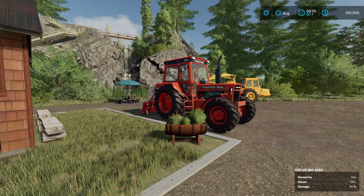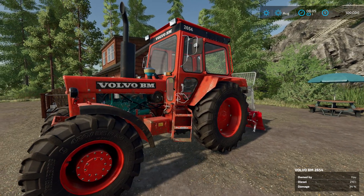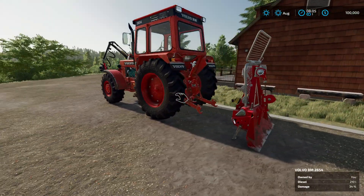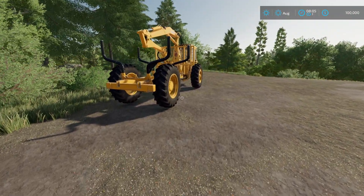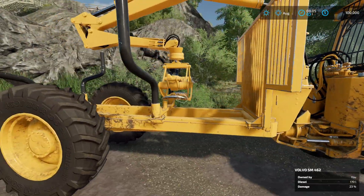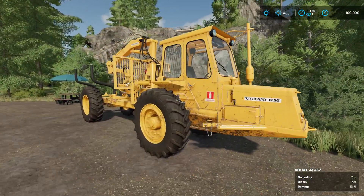We have a couple new pieces of equipment from Giants. We have the Volvo BM Tractor — the 2654. I love the motor. Look at the colors, the details there. This is one of the many tractors they've given us with this DLC or expansion. And we have a winch for logging — I don't know how this works but we're going to figure it out. They've also given us a forwarder. As we chop down trees, we can use this to load them onto the back and bring them back down. I like this idea more than running the crane from the tractor. The cameras will probably operate a little better because of that.